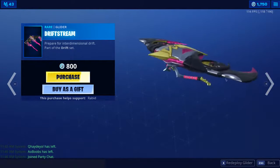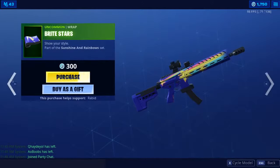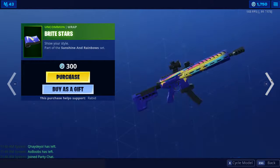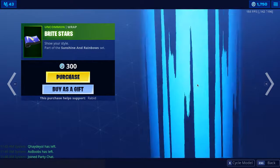The Drift Stream glider is awesome, I really like that. The Beach Bomber skin is back as well — awesome skin, really like that. The Bright Stars wrap is back too — awesome wrap, I really like that.